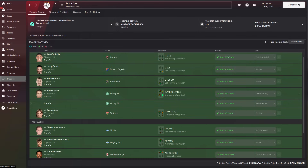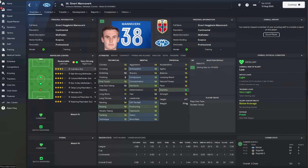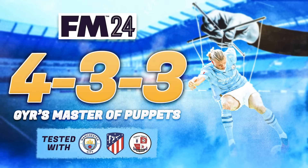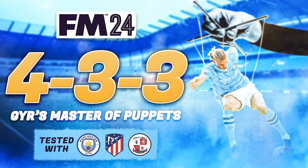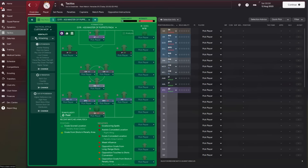On the other side of that coin, we do have several players incoming to the squad to bolster numbers. The most notable of these for me would be Josip Sotalo, who joins from Dinamo Zagreb, and Sivit Mansvak, who joins from Molder. We need a tactic to fire us to glory in this save, so I'll be using GYR's Master of Puppets tactic.